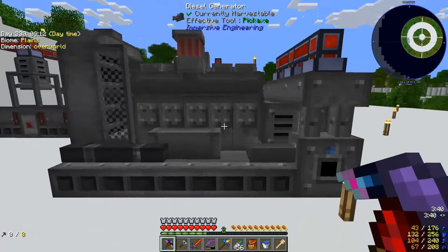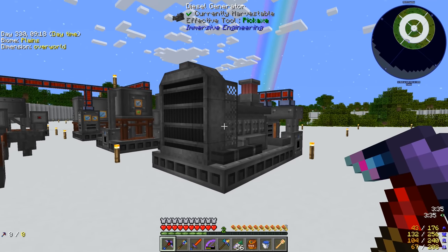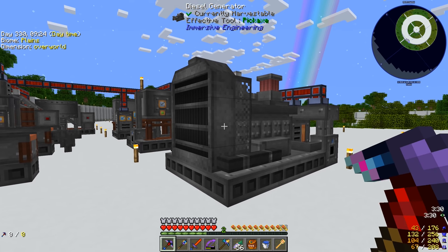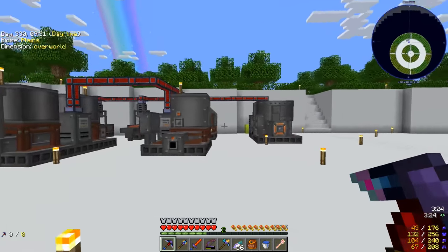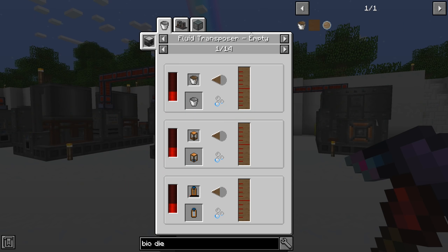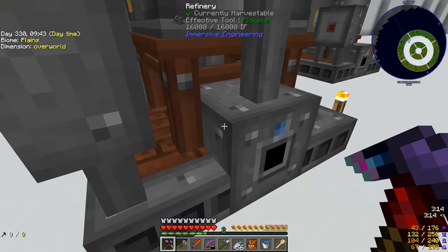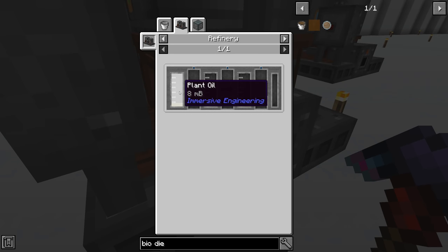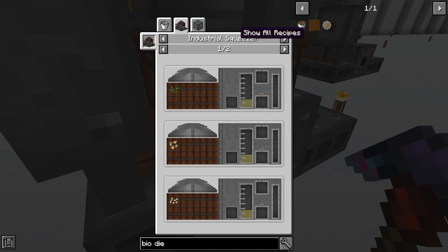A diesel generator probably isn't the best source of power for a nature-themed base, but we need to upgrade our power and this is the next step. Biodiesel is a little more environmentally friendly, so let's go that way. For biodiesel, we need a refinery - we have one right here - and we have to pump in plant oil and ethanol.